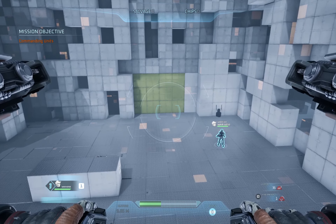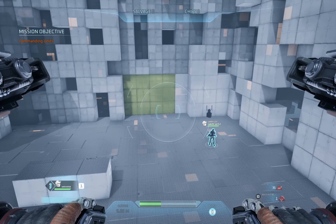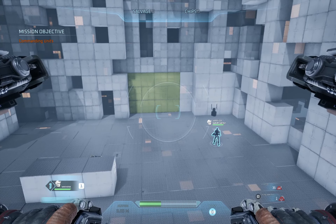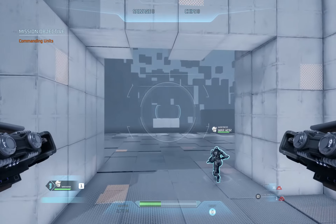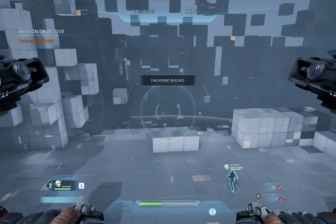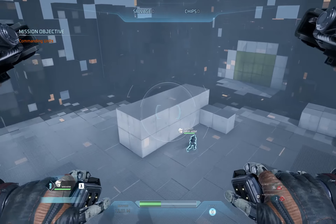Let's move on to unit combat training. We'll start by temporarily disabling your GravCycle's weapons. You'll need to work with your unit using only the command pulse. You can also use the command pulse to have your unit prioritize targets. Try prioritizing the target dummies using the command pulse.